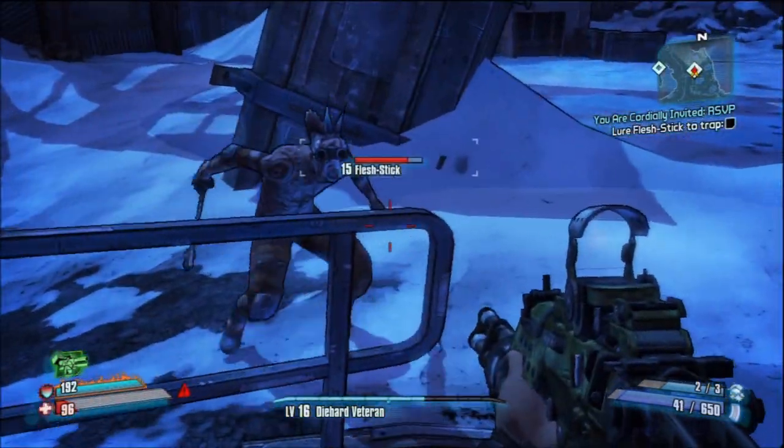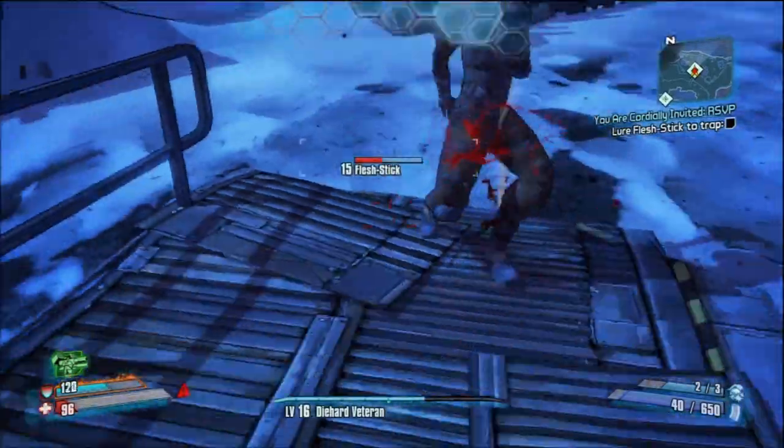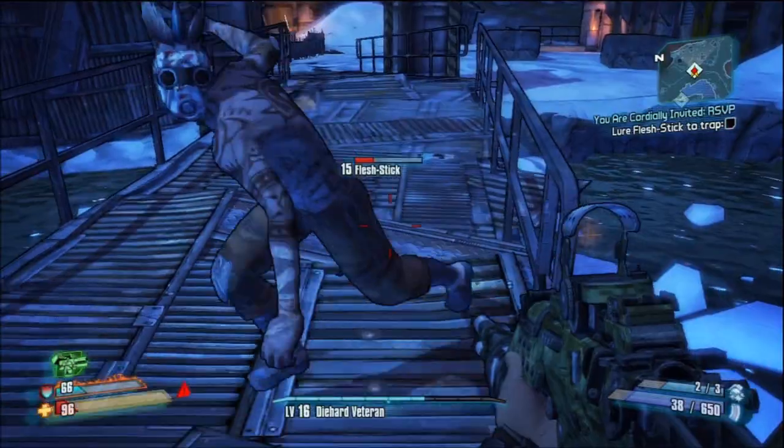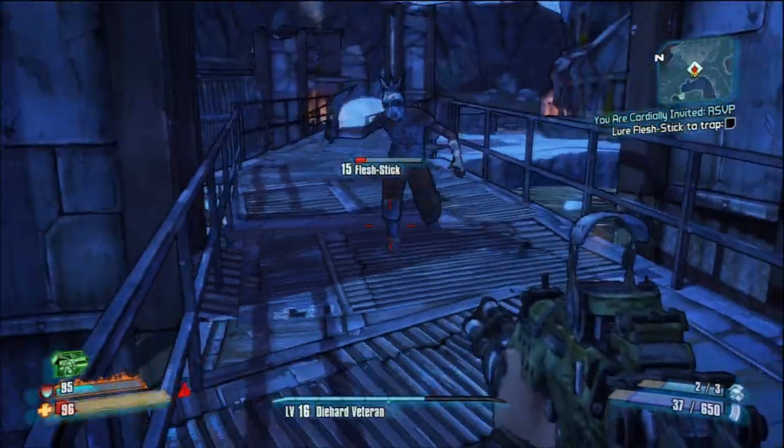You're gonna want to shoot Flesh Stick a couple times in the legs — don't kill him, but just knife him maybe — and get him down to where his health is about like that. Then you're gonna want to begin the walk.